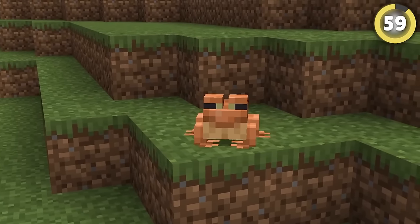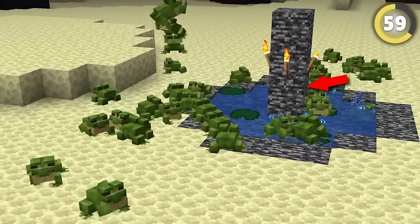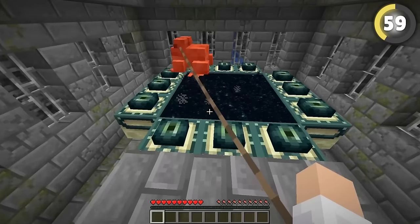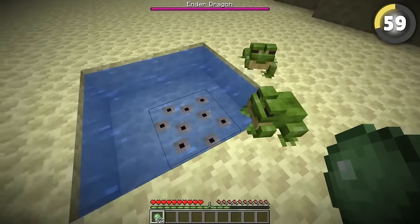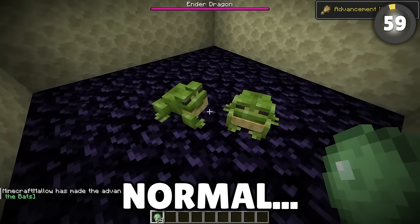There are three different types of overworld frog: warm, cold, and temperate. But supposedly there's a fourth secret frog you can only get in the end — if you take two frogs to the stronghold, send them through the portal and feed them slimeballs, the tadpoles will grow into super frogs. Yeah, I just made that up. They're just normal. Myth busted.